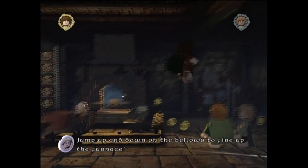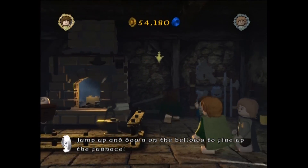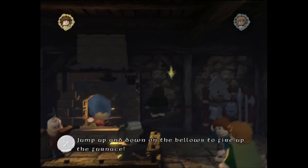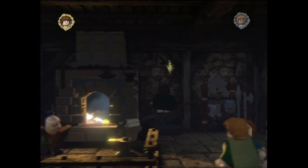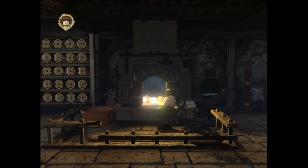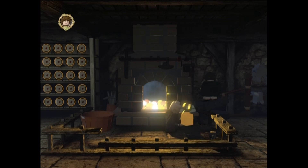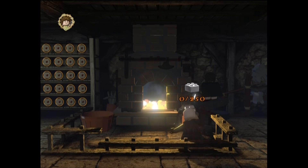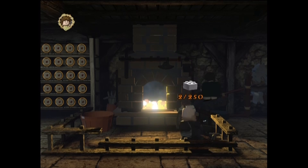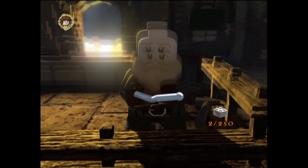What's this? Hang on. Jump. Jump, up and down on the blow-to. Fire up. It's like one of those things in the fire — you have to push it so the air comes out. There you go.